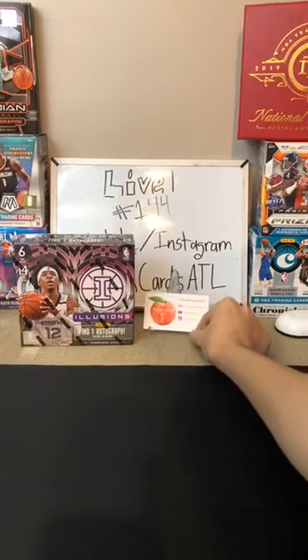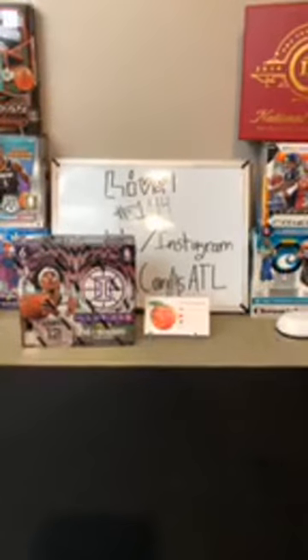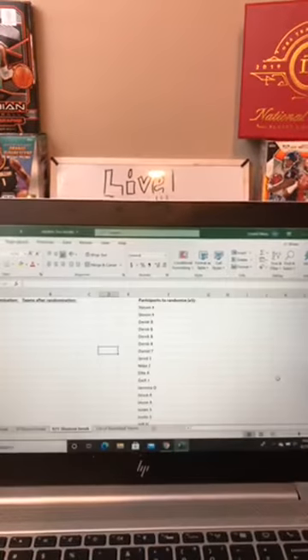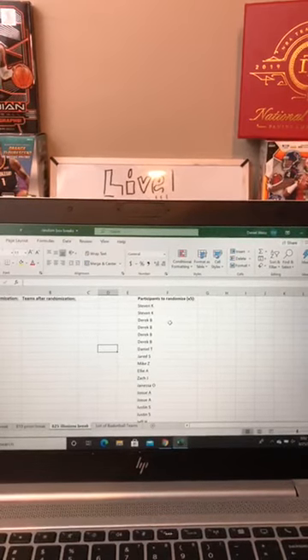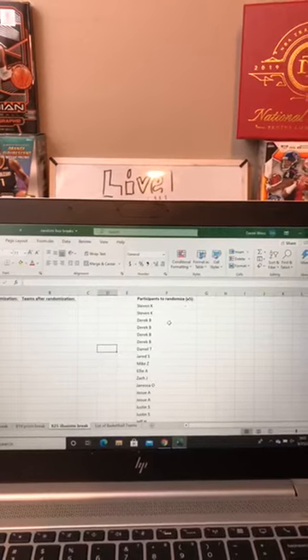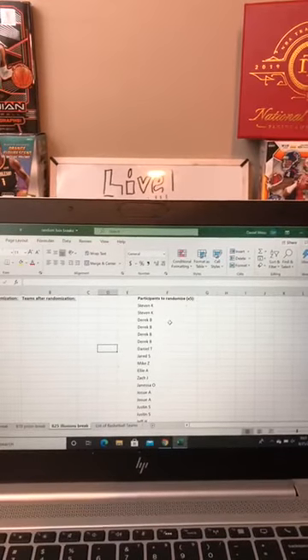We wanted to give everyone a couple of minutes to arrive so everybody could see the random drawing for the teams. So let's go through it here — you can see the Excel doc. We already pre-entered everybody's name in the order in which everybody signed up. What we will do is go to random.org and randomize the order five times, then do the same thing with the 30 NBA teams, randomize that five times, and match the two — and that'll be your team or teams, depending on how many spots you have.